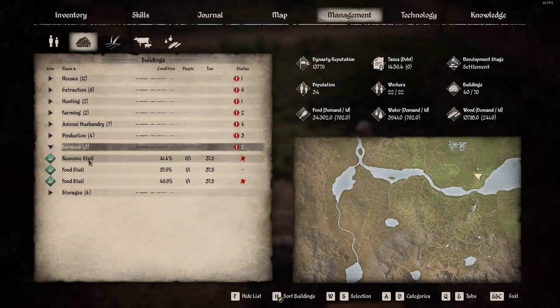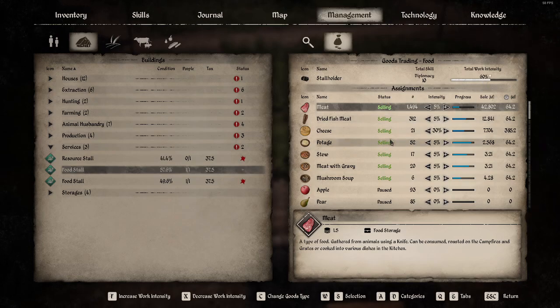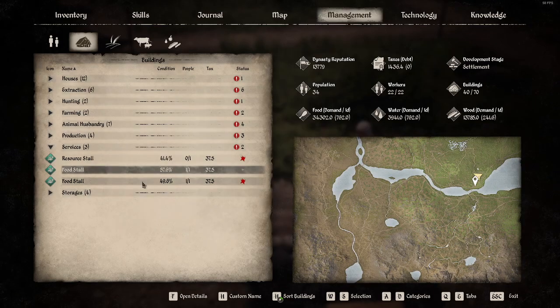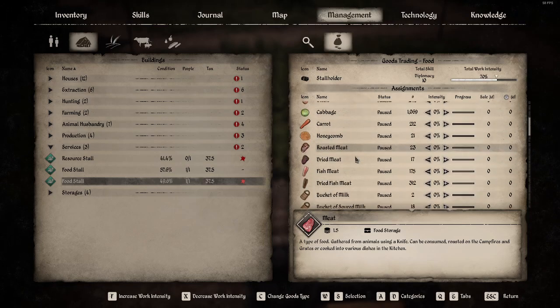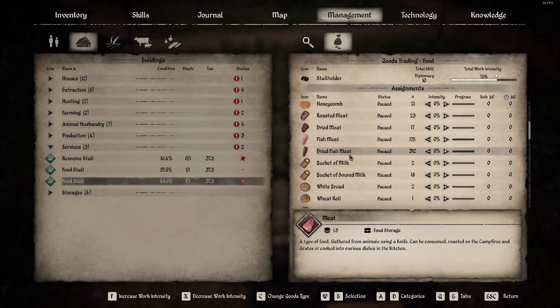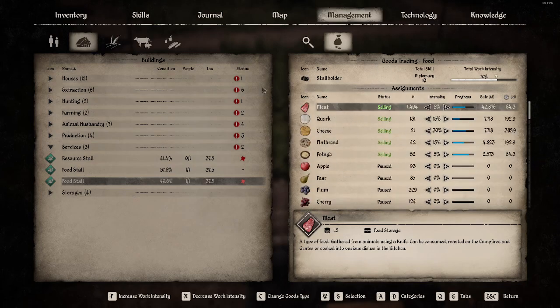We don't have anybody working the resource stall, but we have somebody selling. This one's at 60%. Looks like they're going to need some mushroom soup - we can mix that up for them - and they're going to need cheese soon and stew. The other one is selling at 70%. We definitely need some cheese and then some mushroom soup. Dried fish is recovering nicely, which is a nice baseline to have.